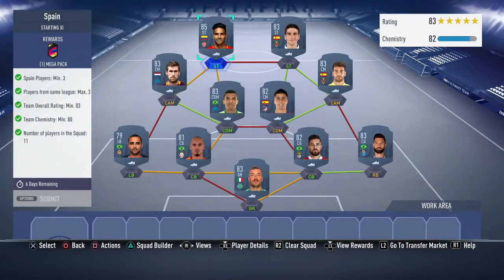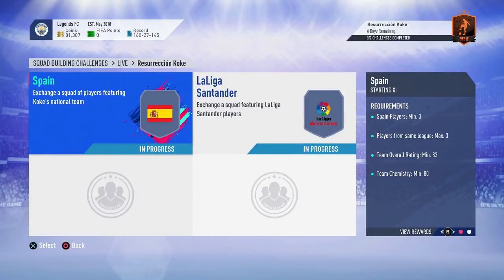I know you're probably looking at Falcao and saying why does he have an 85 in the squad — Falcao only costs 4.5k, 5k at the max, he's so cheap. You need to get him for this team to get the rating. But yeah, this is the team that I've built, and we're going to go in for the second part.